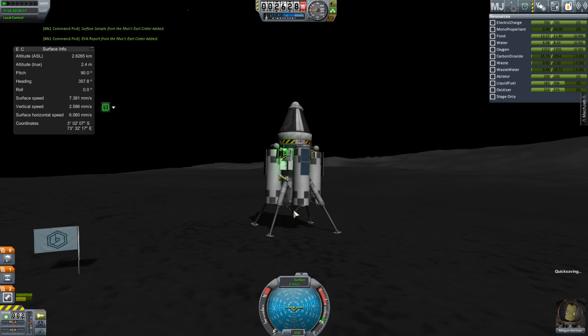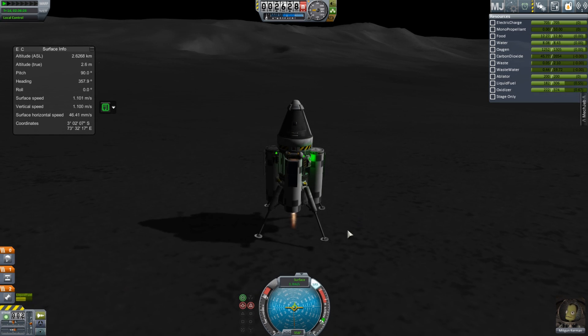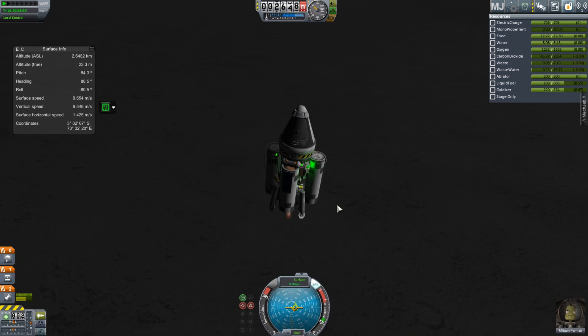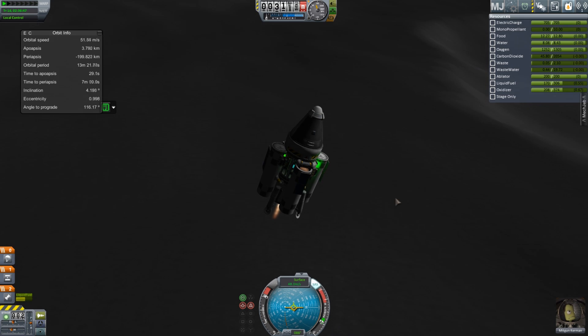We'll have to do gravity slings and all that for the Europa mission. I do like the idea of the heavy cargo lift SLS — sorry, I grabbed a flag and got an EVA report and now we're leaving — but yeah, the really heavy cargo lift SLS that can lift 120 tons to orbit.